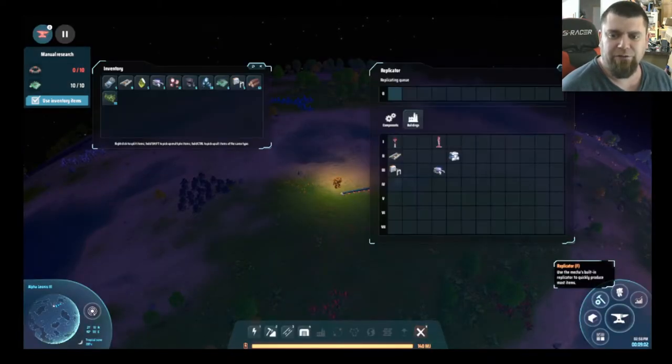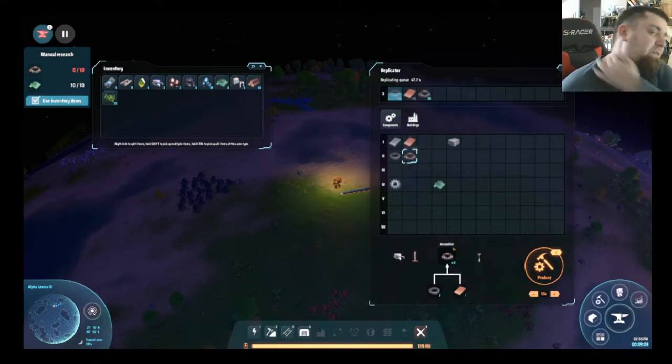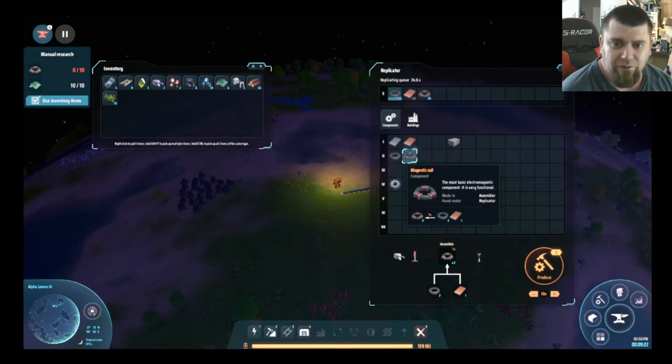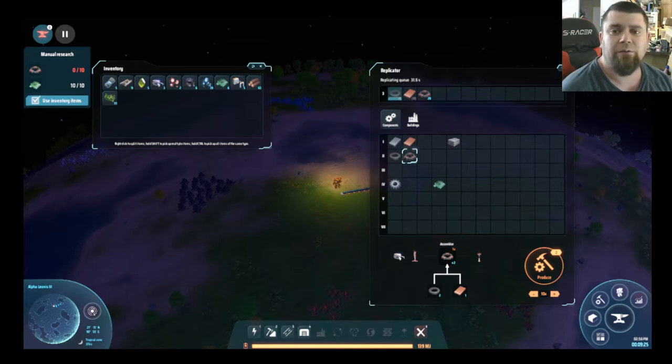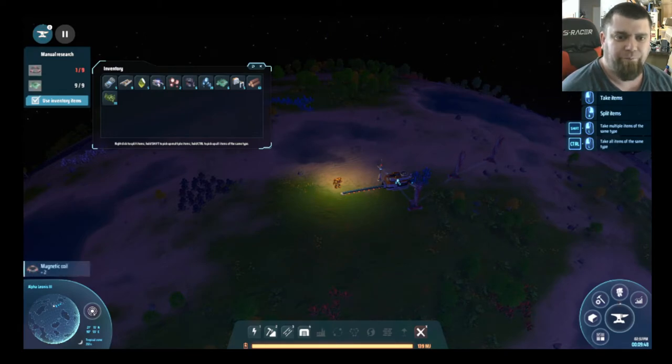Smelters are also very important for our needs. We're going to go into the replicator again under Components — it wants 10 of those. We already have 10 circuit boards, so we don't need those. It's going to generate 20 magnetic coils. Keep in mind this game is in early access — basically beta. It may crash or have bad things happen, so save frequently and save often.